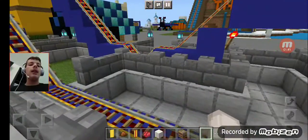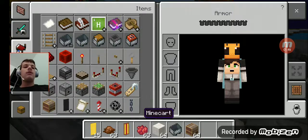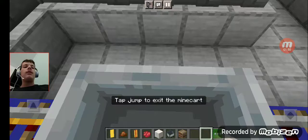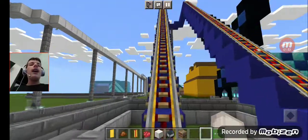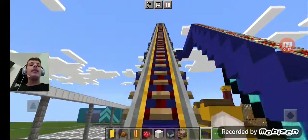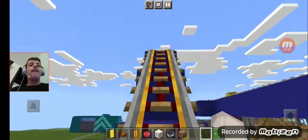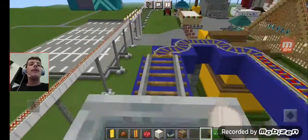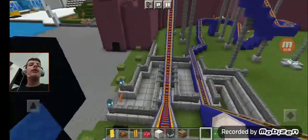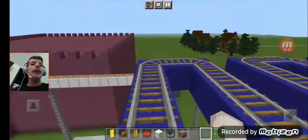Oh, hang on. I need a mine cart. I think I accidentally mined it while I was preparing for this video. But that's okay — mistakes always happen. Let's try to fix them and learn from them, too. And look, there's the building for the Amethyst Mine Coaster.